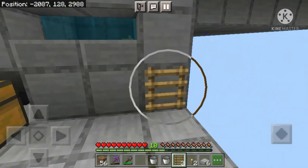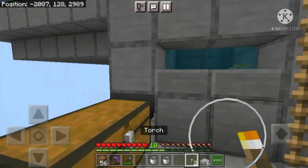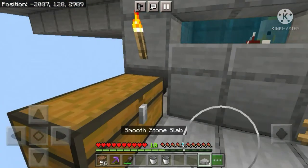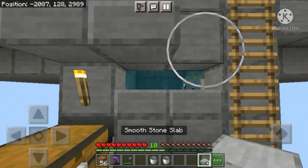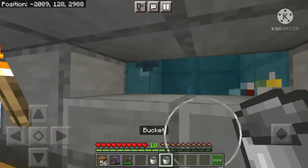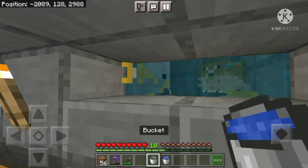Now come over here and place four ladders so that you can access the top, then place one torch over here and one over here. Now place three slabs over here and then three slabs over here so that phantoms don't spawn on you at night.